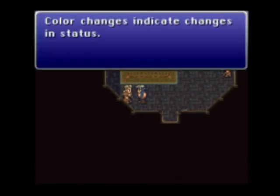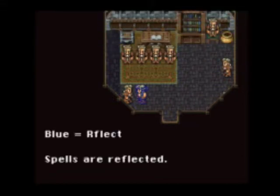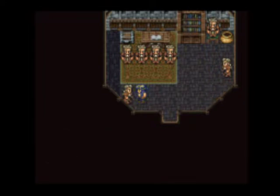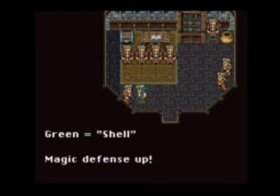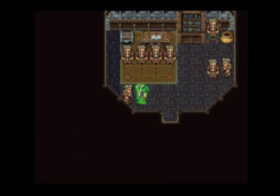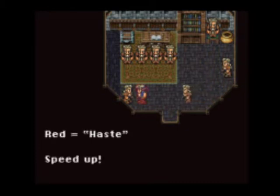This is a battle tactics room. Color changes indicate changes in status. Blue is reflect — spells are reflected. Yellow is safe — defense up. Green is shell — magic defense up. Red is haste — speed up.